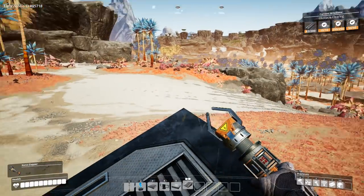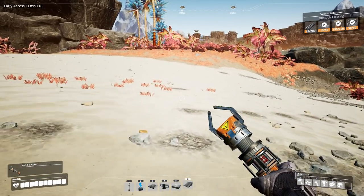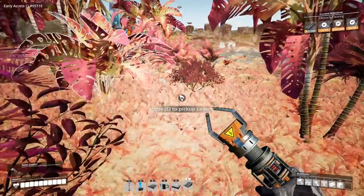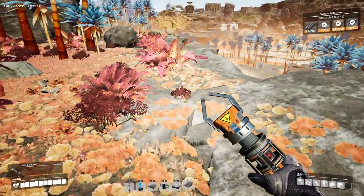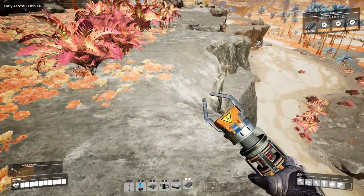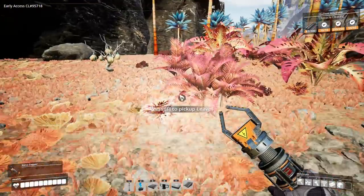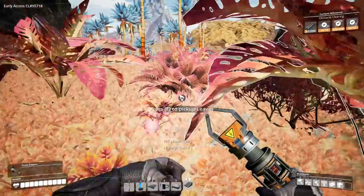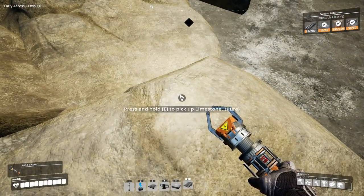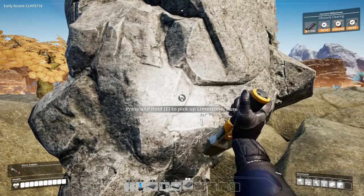Oh wow, it says there's two nodes right there — that is not too bad, it's only 200 away. I wonder if I get over there if it's actually going to be limestone. A little tight on the inventory but that's all right. It looks like it's right here — there's a limestone node right there. There's some more nuts — don't want to pass up on pistachios. Yeah, this is limestone right here, and it's a pure limestone node. I love it.